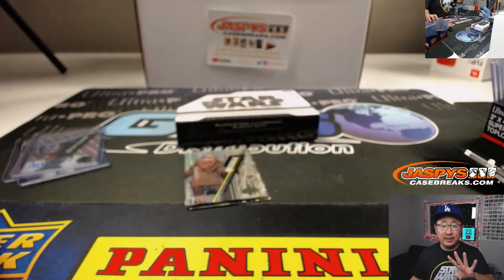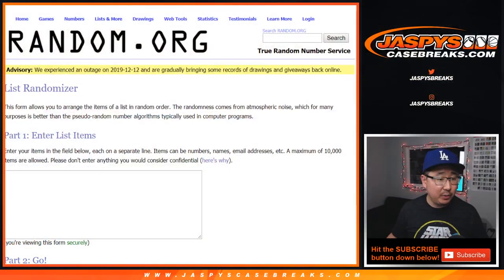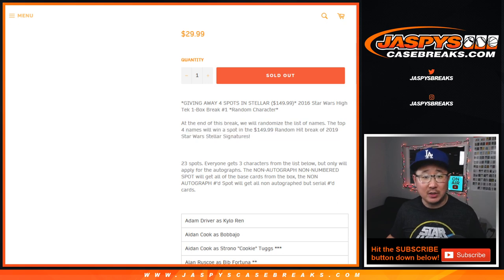Now let's see who gets those four Stellar spots. Let's go back to a blank list, get the original 23 names, put them into this blank list. Once again, the top four will win a $150 spot in Star Wars Stellar.